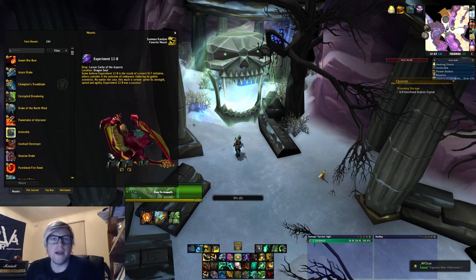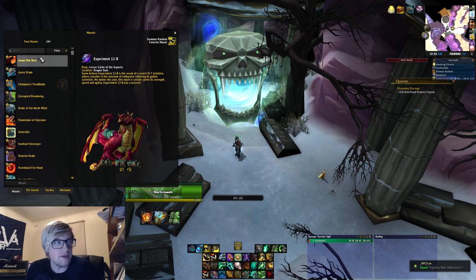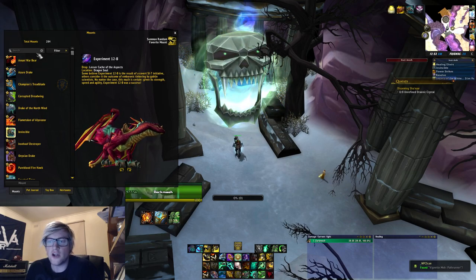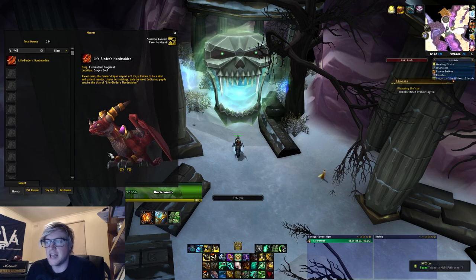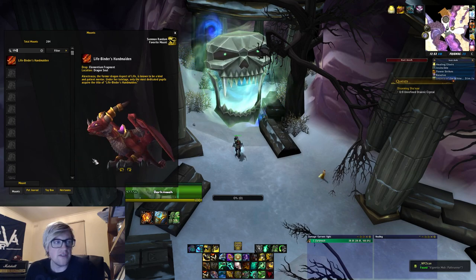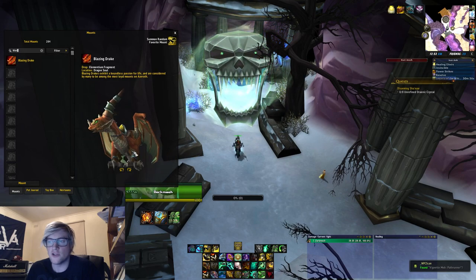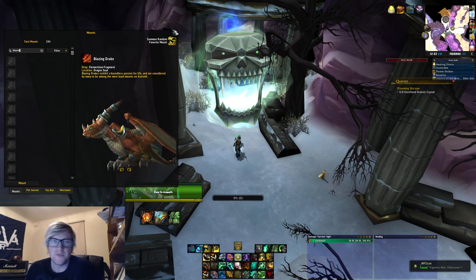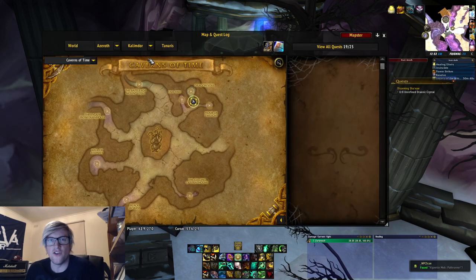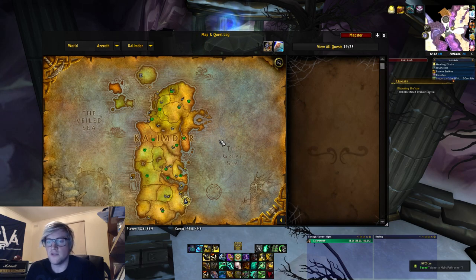Next is a bit of a cop-out but we're going to Dragon Soul because there are three mounts located there. The first is Experiment 12-B, which drops on 10 normal, 25 normal, 10 heroic, or 25 heroic. It has a really low drop chance with no exact figure available. The Reins of the Blazing Drake drops on normal and heroic 10 or 25-man at around 1%, and the Lifebinder's Handmaiden drops on heroic only — 10 or 25 — confirmed at a 3% drop chance. Dragon Soul is located in Tanaris in the Caverns of Time in Kalimdor.